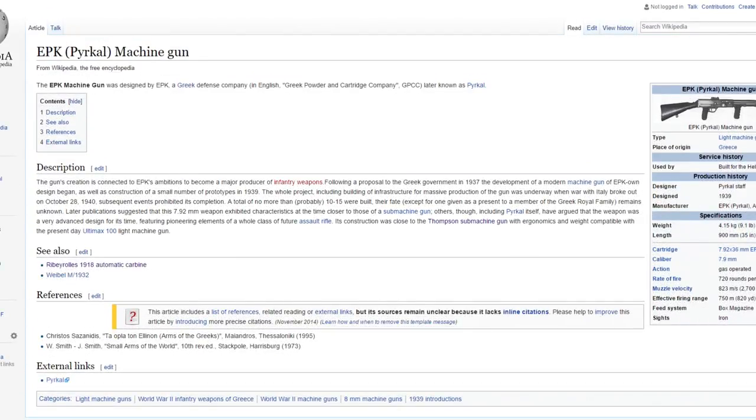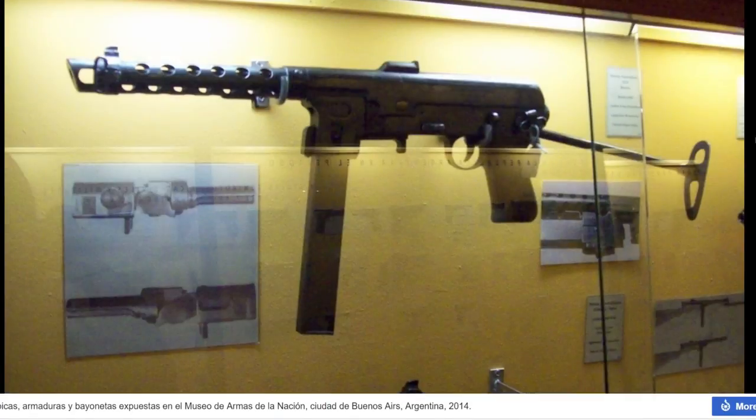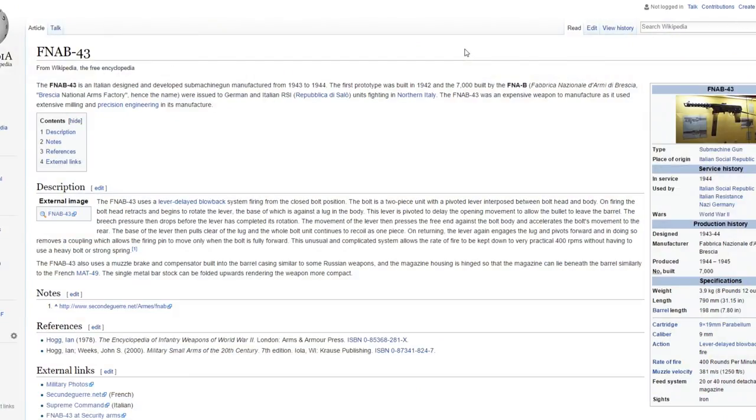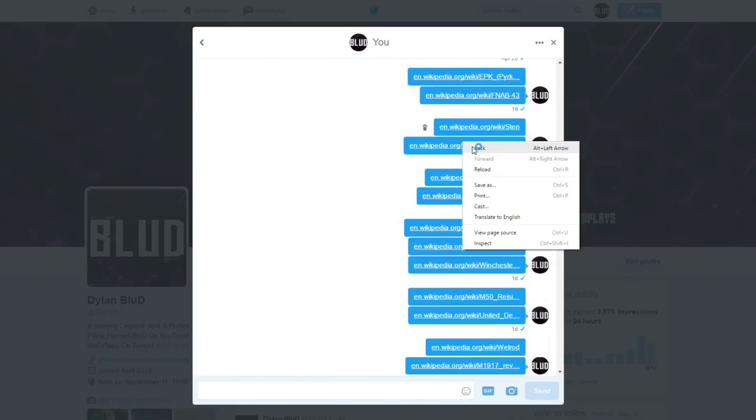This is an FNAB 43 - it's kind of like an MP40 but it's a submachine gun used in World War 2 by Nazi Germany. It was only used in World War 2 and it's a pretty cool gun I'd love to see. There's a blurry picture but yeah, it's kind of a mixture of an MP40 and something smaller. I don't want to just see the MP40, the PPSH, and a couple other guns over and over - I want to see something a little bit different.